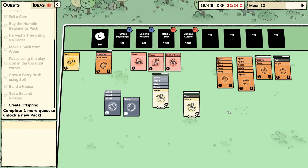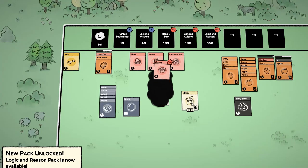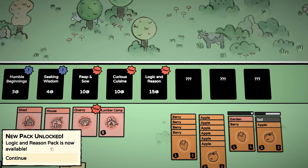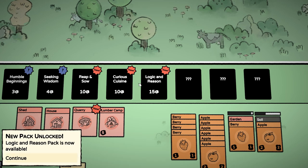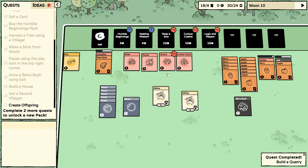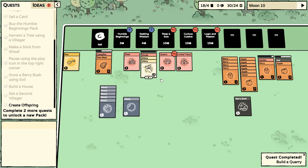Maybe we'll sell it — we don't necessarily need to eat that. Take apart this tree. Stone, wood, stone — stones, that's going to be the quarry. We've got lots of food, boy oh boy. Could make an offspring — we definitely have enough food for it. There we go — a new pack, Logic and Reason pack is now available. 15 coins though — we haven't even bought a 10 coin pack yet, so boy oh boy, we need to get money.